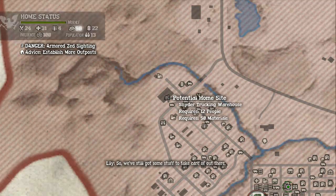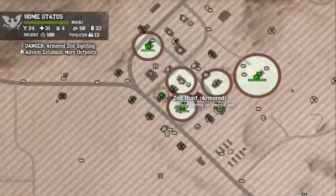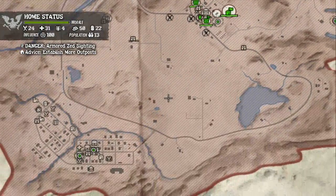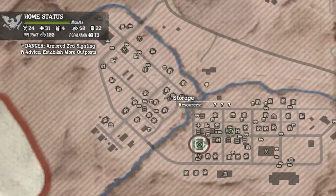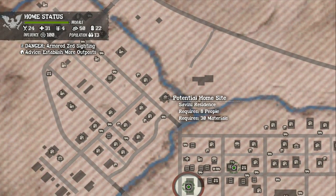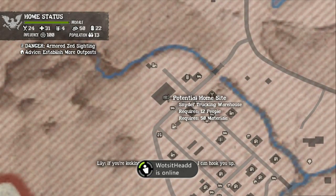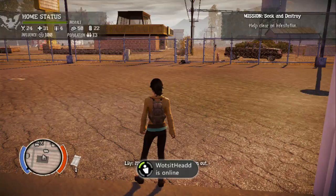And you'll go around searching for locations. Now there is one directly in the town where you start — a potential home site. But the guy will ask you, regardless of whether you find that one or not, to come to this little village here. And he'll say, 'Oh, here's a good one,' or there's a bigger one down the road — a trucking warehouse, which holds more people I'm guessing.